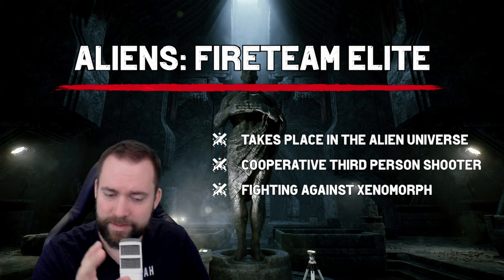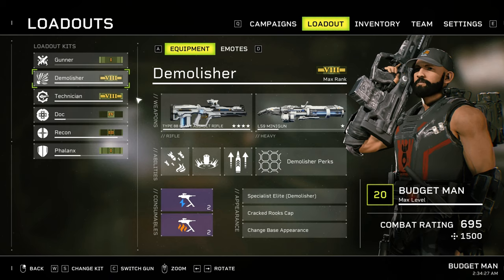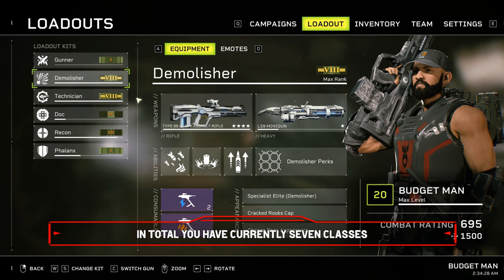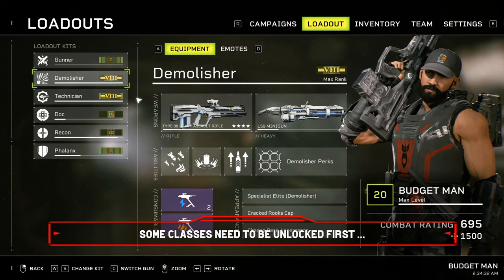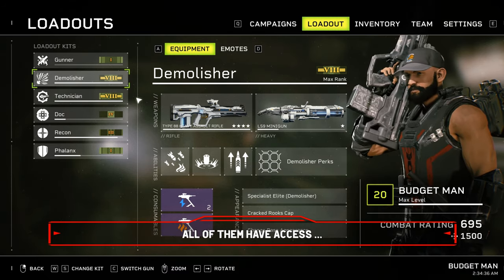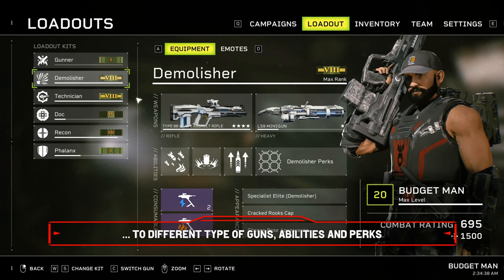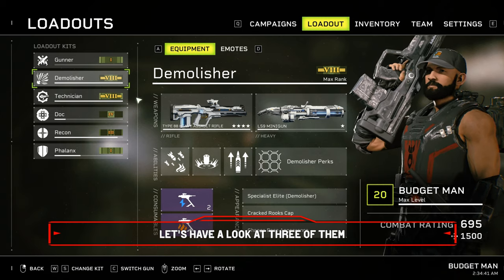There are classes and challenge cards. In total, you currently have seven classes: the Gunner, the Demolitia, the Technician, the Doc, the Recon and the Phalanx. Some classes need to be unlocked first — for example, to play the Recon class, you must finish the campaign first. All of them have access to different types of guns, abilities and perks. All classes come with two abilities. Let's have a look at three of them.